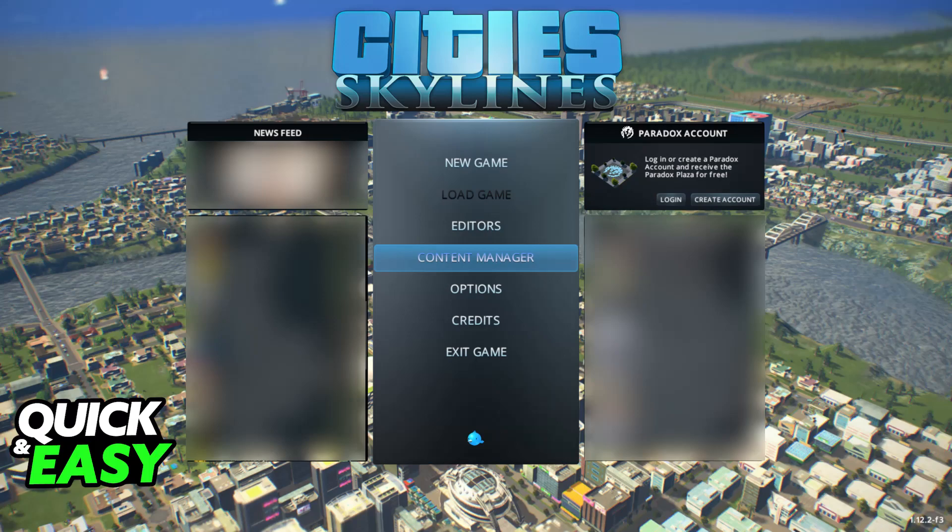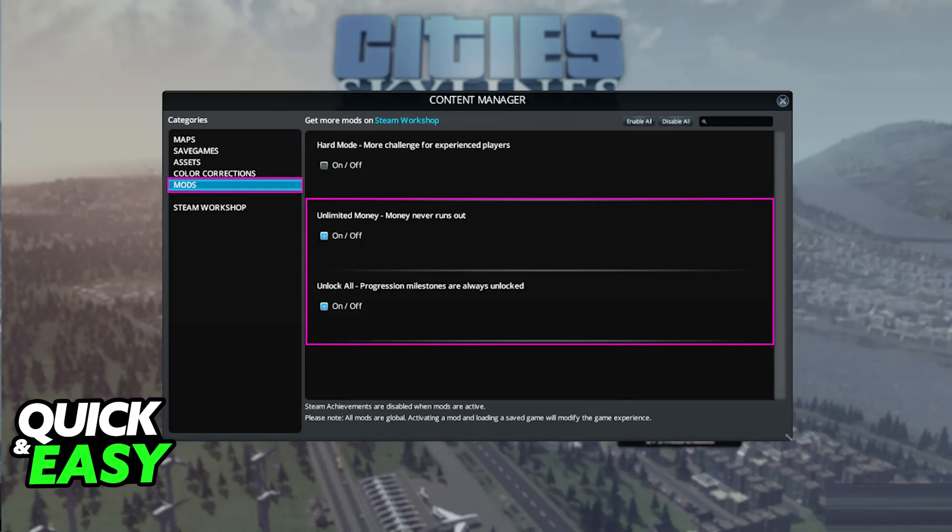All that you have to do is open the game and go over to the settings or the options. Keep in mind that this is built into the game itself, so from the main menu, go over to Content Manager inside of the settings and find Mods, as I've highlighted here. When you go over to Content Manager and then Mods, you will be able to find the mods that I mentioned that are built into the game.